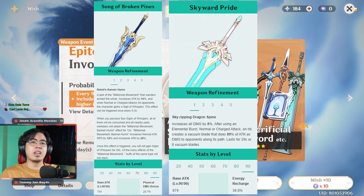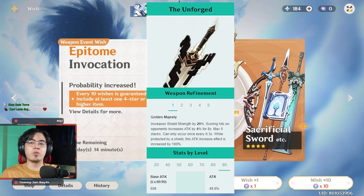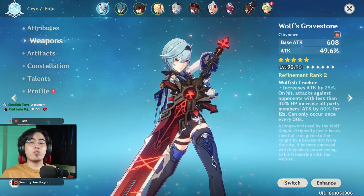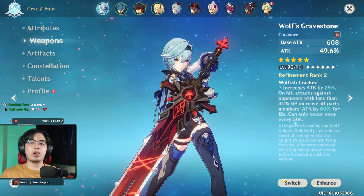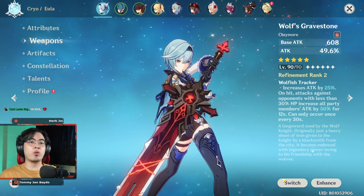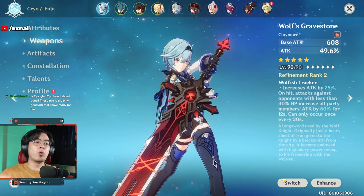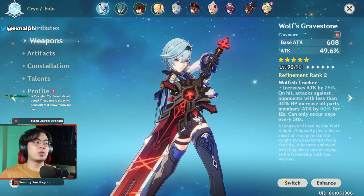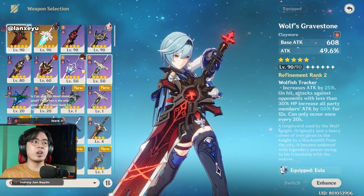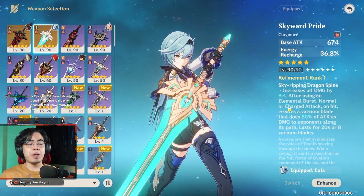For her weapons, Song of Broken Pines is one of the best, Skyward Pride is also one of the best, Wolf's Gravestone also one of the best, and The Unforged as well. If you're looking to do the biggest burst damage possible, go for Wolf's Gravestone, The Unforged, or Song of Broken Pines — all increase burst damage in different ways. Wolf's Gravestone and The Unforged because of their high attack, and Song of Broken Pines because it gives attack speed, letting you stack more normal attacks during her burst window.